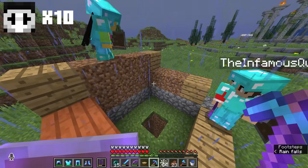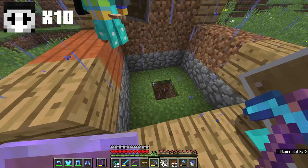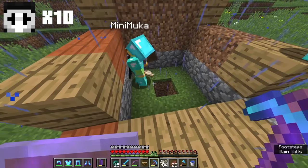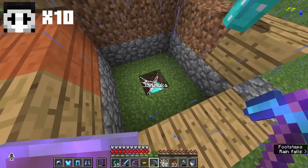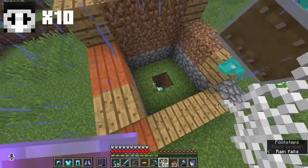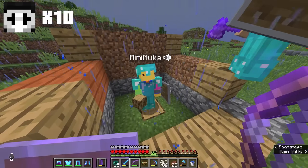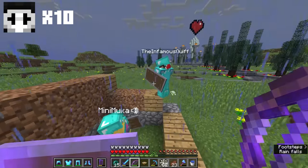We lure Mini into a hole to 'talk business.' He reluctantly gets in. We ask what the meaning of this shop is, what he sells — fish. 'What kind of scam is that?' We ask what price the fish will sell for, but Mini says he can't disclose that information because people will start stealing his ideas.